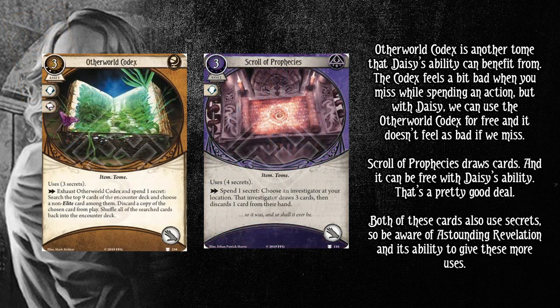Otherworld Codex is another tome that Daisy's ability can benefit from. The Codex feels a bit bad when you miss while spending an action, but with Daisy we can use it for free, so it doesn't feel as bad if we miss. I've playtested it with Mandy and it worked out pretty well. Daisy doesn't get the advantage of searching 12 like Mandy, which makes a noticeable difference. However, it being a free action means if you whiff it's kind of just fine — it can kill an enemy or get rid of a treachery card you don't want. The fact that you can play it for free really boosts the card's value.